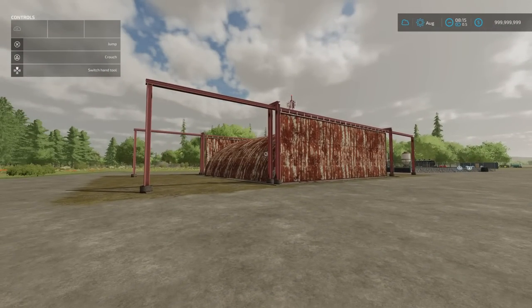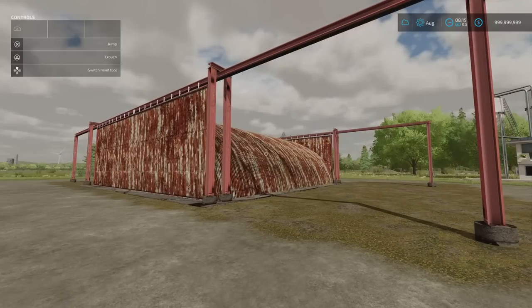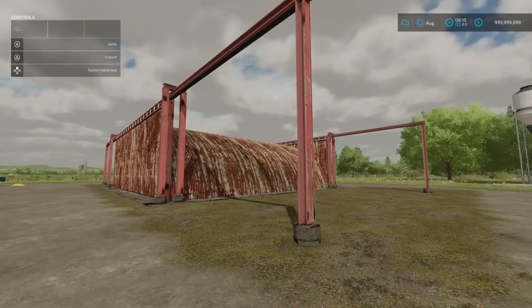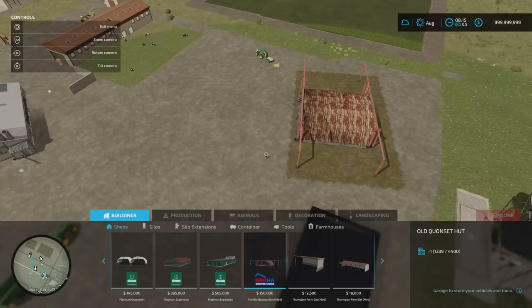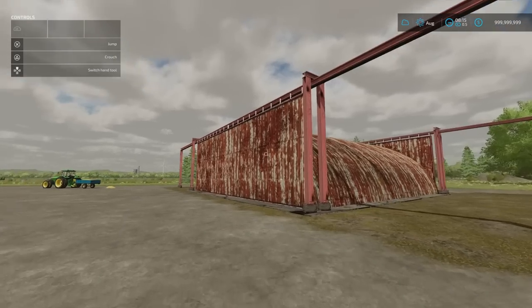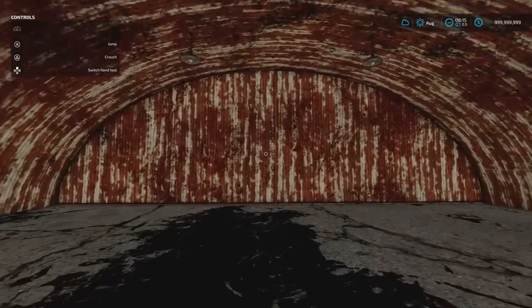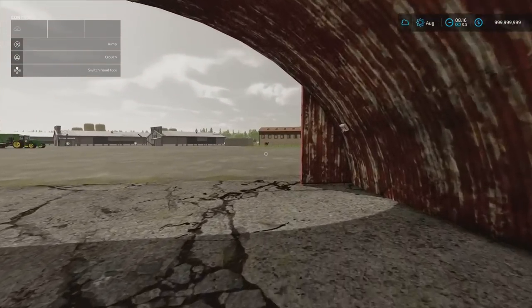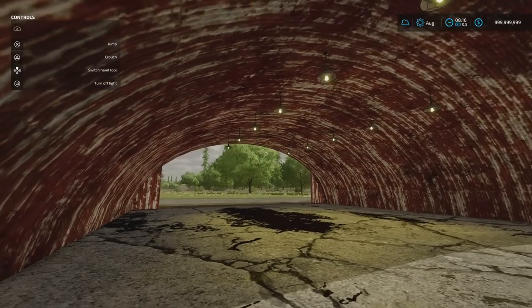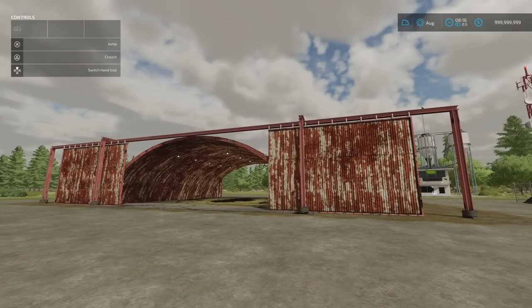Next we've got the Old Quonset Hut by Solar Guy Modding. 21.33MB download, seven slots on console, 150 grand to buy. As you can see, it's quite rusty — it's seen better days, but nicely made with interesting construction. You'll find it under build mode, under sheds. Slot count comes down to one. Doors open independently of each other, including the one at the back, so you can have a drive-through if you wish. There's lighting inside too. That's the Old Quonset Hut by Solar Guy Modding.